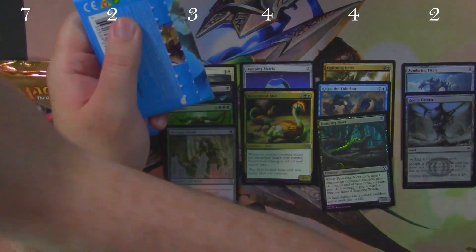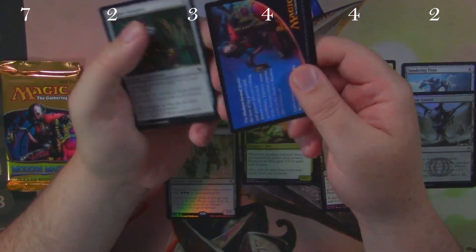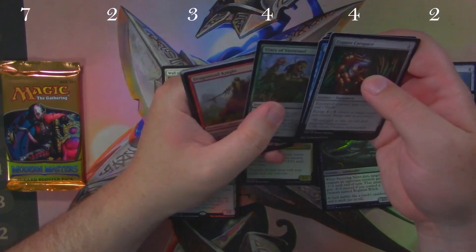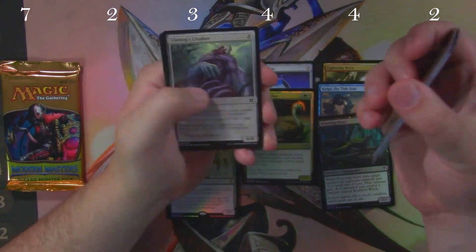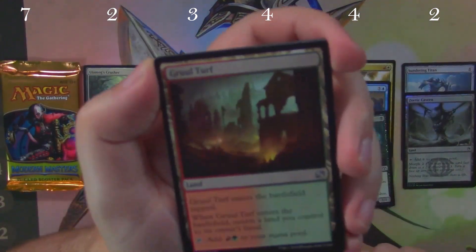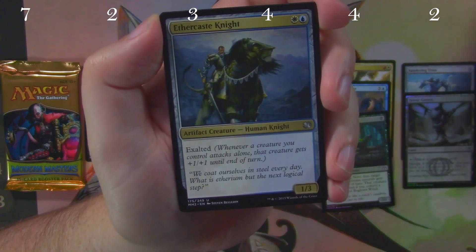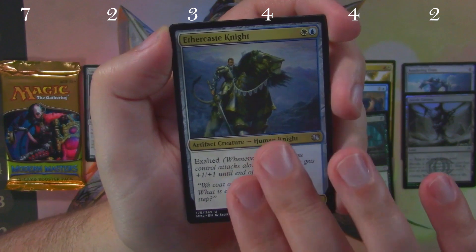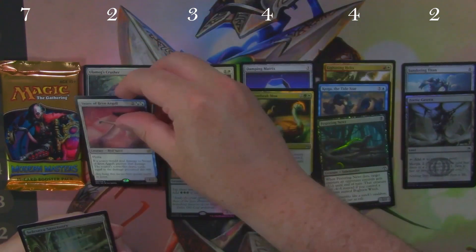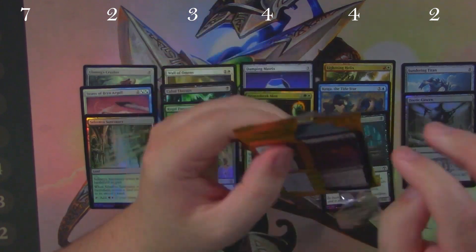Masters 2015 is next — with a cardboard pack, not even a token, just an ad card. Let's see what we find. Ulamog's Crusher — I think that might be worth something, I'll put that aside. Gruul Turf, Scargan Firebird, Ethercaste Knight, and our rare is Swans of Bryn Argoll, worth a couple bucks. And we got a foil Selesnya Sanctuary — one of those bounce lands, pretty sweet.